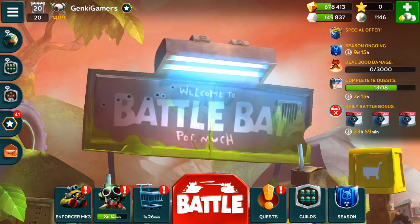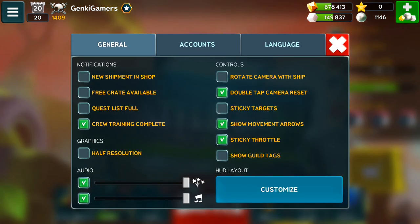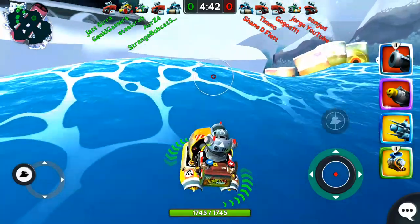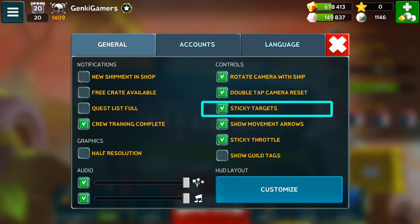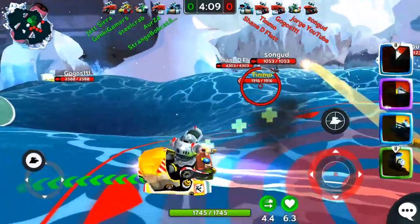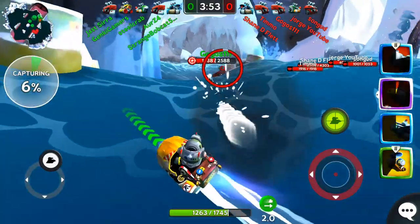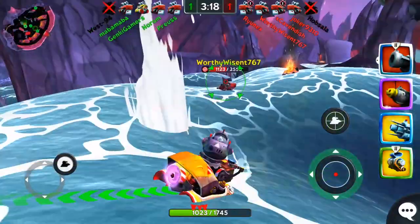The last thing I want to talk about is the options in your game settings that can change the way your ship aims and interacts with your enemies. The rotate camera with ship option turns your view in the direction of your ship's rotation, meaning when you rotate your ship to the right or left, your aim will follow in the same direction. The sticky targets option makes it harder for your weapon to lose its focus on a specific enemy. Although the use of these features is up to you and your playstyle, I personally recommend keeping them both off as it can give you greater control of your ship.